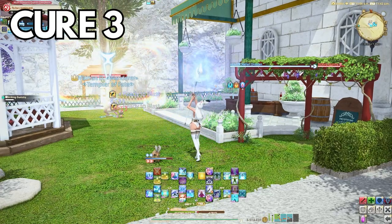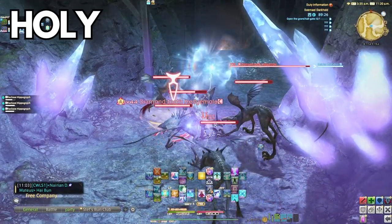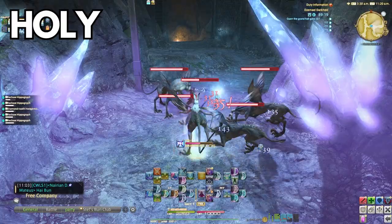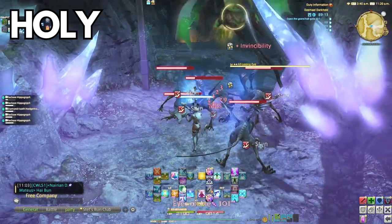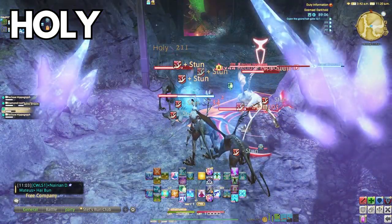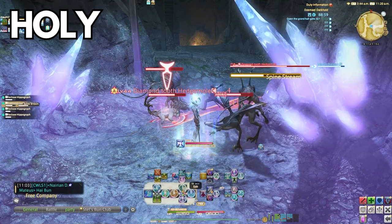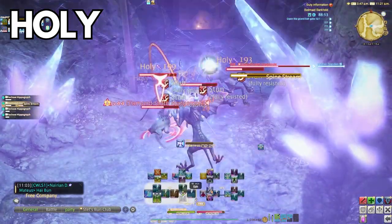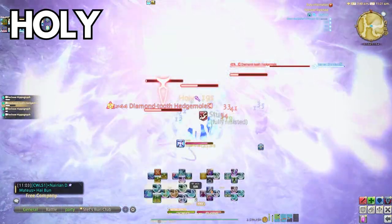Holy is by far the best White Mage ability. Not only does it look cool, it also stuns enemies. A mob pack that is stunned is not auto-attacking, which is a form of mitigation. The stun duration totals 7 seconds: 4 seconds for the first cast, 2 seconds for the second, and 1 second for the last. Be aware the stun does not stack or overlap — if your spell speed is too high and you overlap casts, they will not condense. So generally, cast one Holy, then Medica 2 or Regen, then two more Holy spams to utilize those seconds in between.